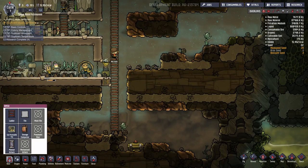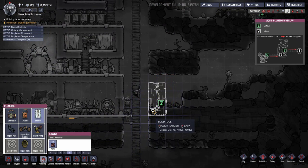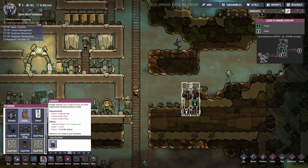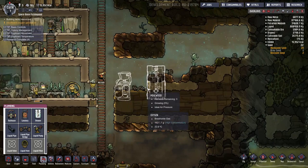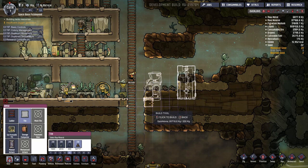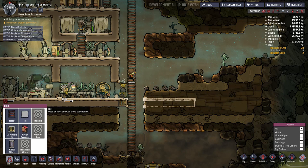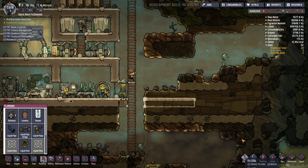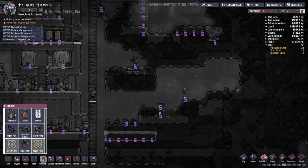We want to sort of pre-plan that area and start construction, even if we're not necessarily going to be pressing it into service immediately. A bathroom is, again, another duplex — two on each side here, with probably some art in the middle. We'll be replacing these with proper tile. Whoops — I forgot my necessary space here, which means we've got to dig this out. Leave the wild plants unless they're in the way, or you need the seeds.